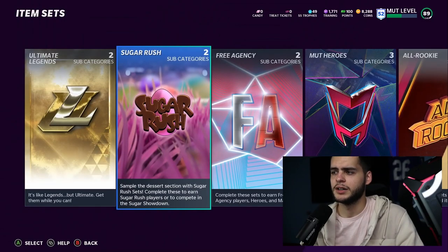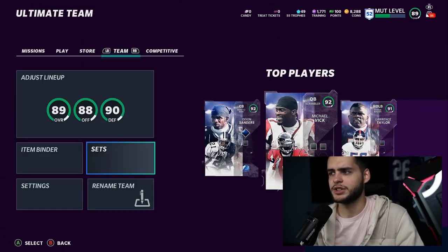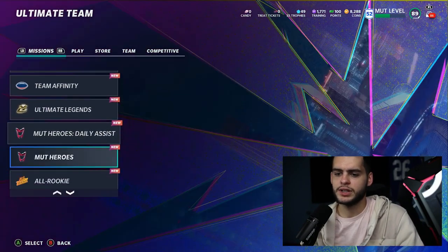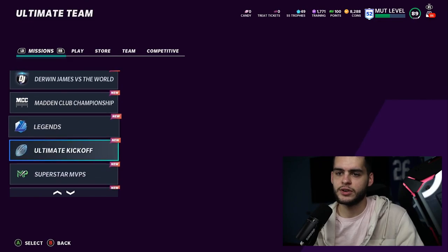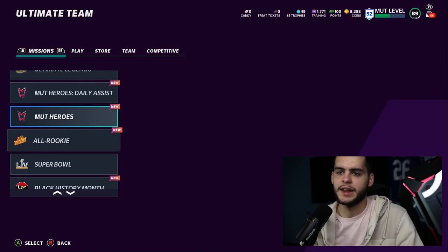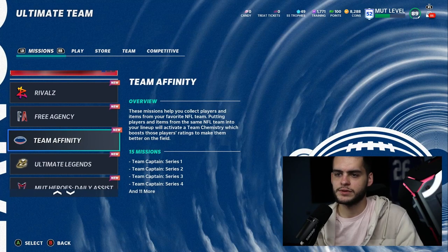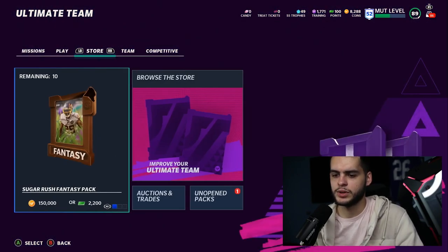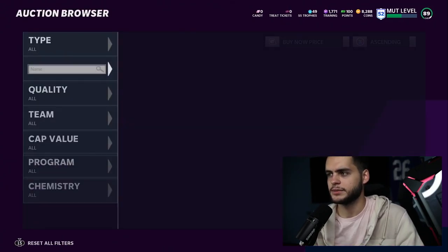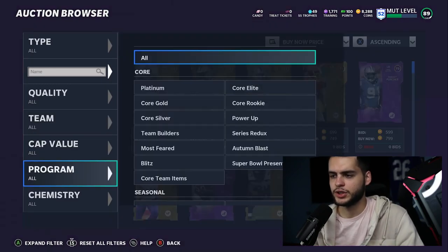At the top you can see we have Treat Tickets and Candy — two different currencies with this promo, which is interesting. Let's head over to the store and see if some of the players are actually up on the auction block. The Sugar Rush Fancy Packs are in game as you guys can see.